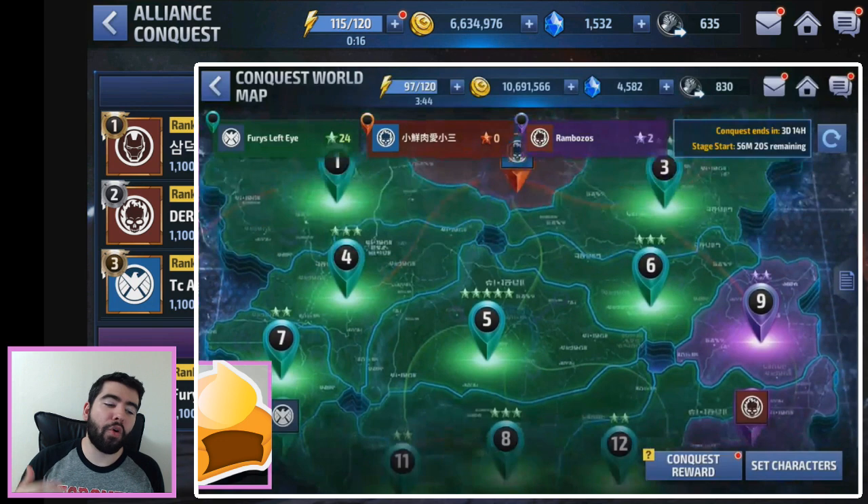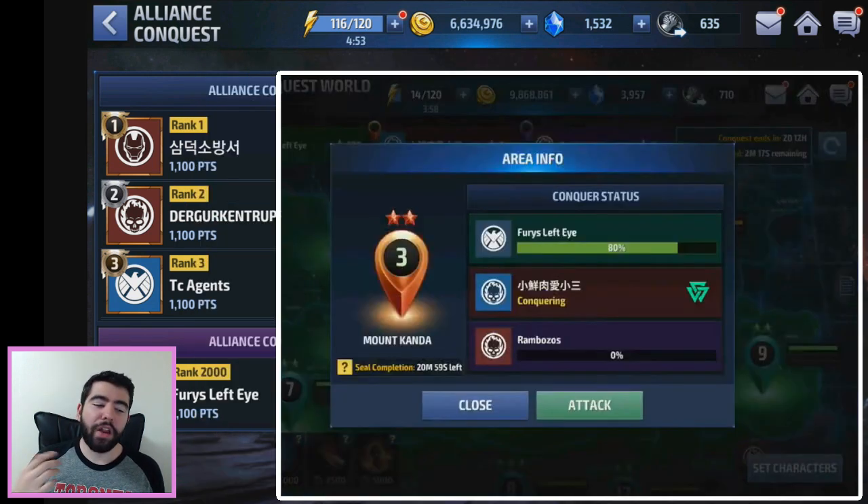As you progress, you want to use stronger and stronger characters because you're getting closer to the enemy's levels. But don't use weak characters at your home base zones like 7 and 11, because if you do lose and get backed into a corner, it's much harder to break out if you have very weak defenses right at the beginning.